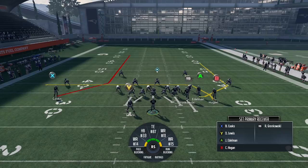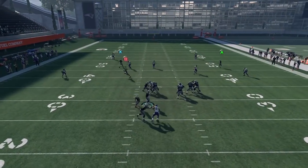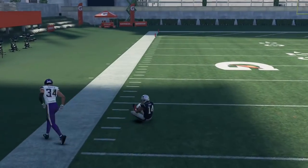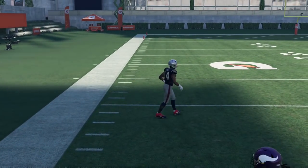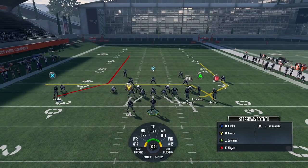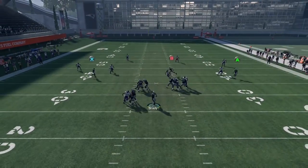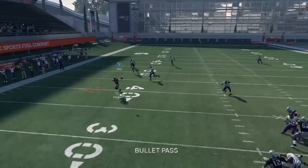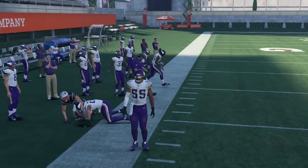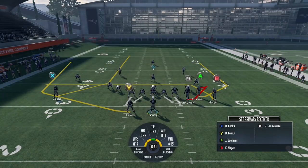You get the flat route concept and then throw the C-route to the outside. You get a flat route coming from the backside with Chris Hogan on the drag — it's similar to PA post, where people drag a backside receiver to occupy the flat. It's exactly that same concept. You just read the flat: if he drops back, you hit the drag; if it's a hard flat, you hit the playmaker route that becomes a C-route.